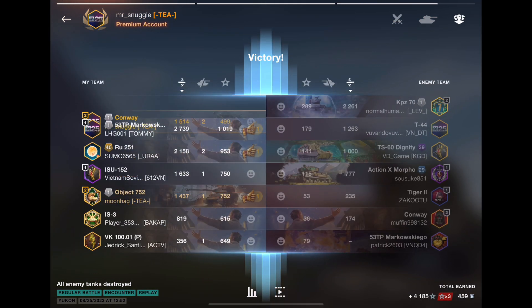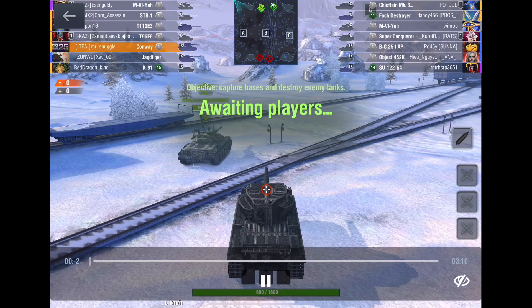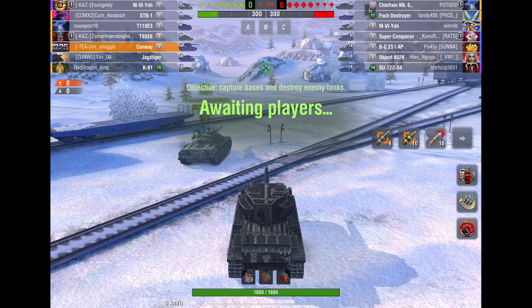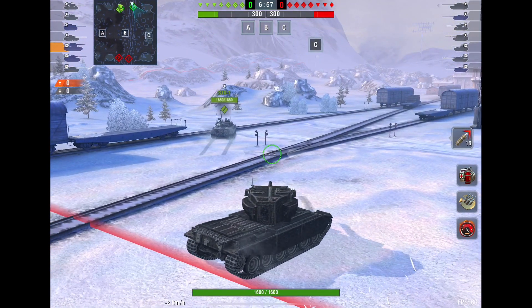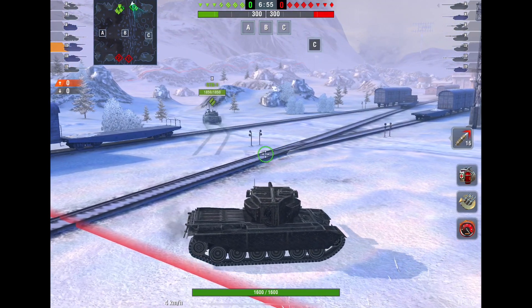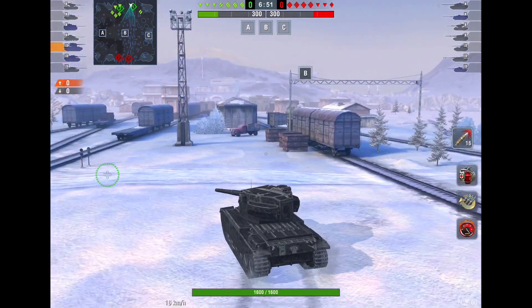It depends on the map, of course. Anyway, top damage — not bad. 53TP, great job. RU, great job. Nice to have good teammates. Now they have a horrible lineup in the sense that they don't have any light tanks or medium tanks except the Bat-Chat. So the STB should be fine taking him out. I figure, you know what — stranger things have happened.